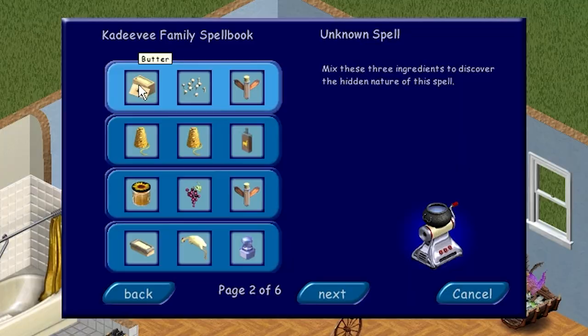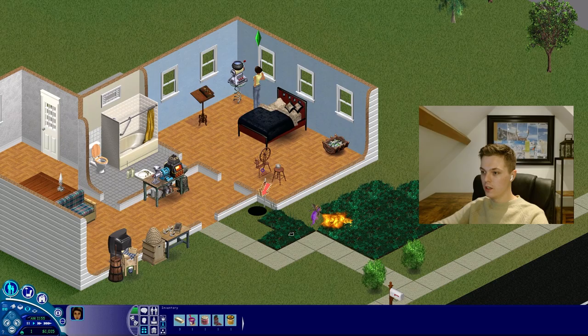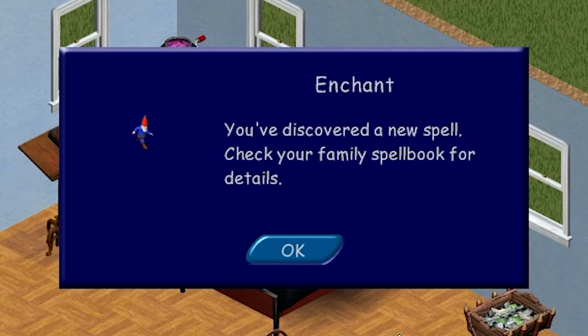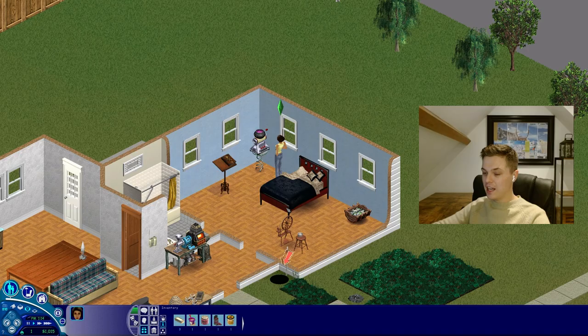Let's look up spells anyway. Butter, toadstools, and pixie dust — I definitely have that, so I'm going to do that. I got you a chew toy — I just forgot to give it to you. Stop. Fire department, it's me again — little prick did it again. You've discovered a new spell — check your family spellbook for details. I do know this one already, to be fair.